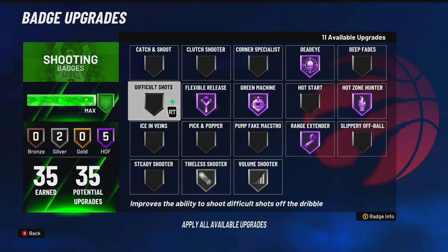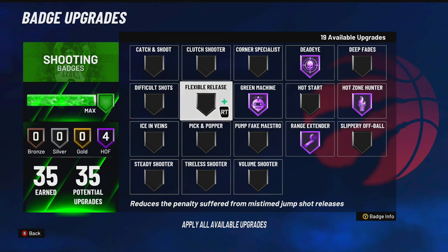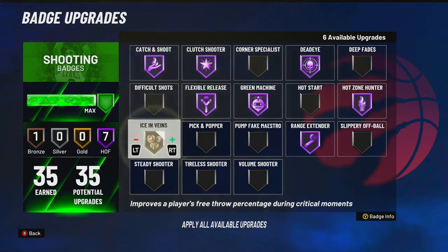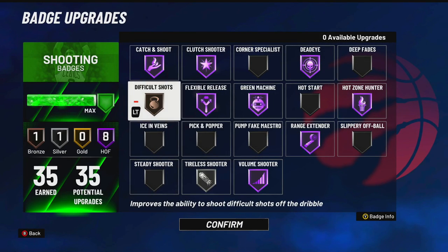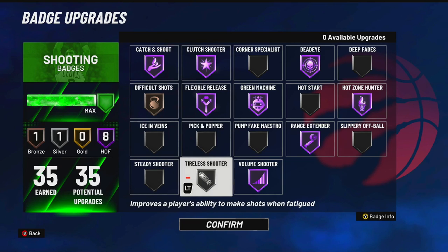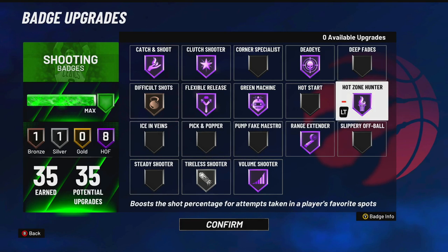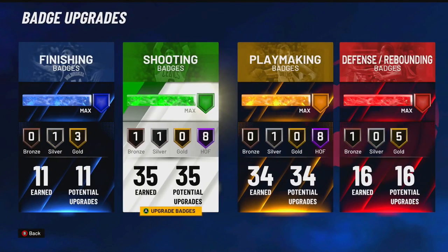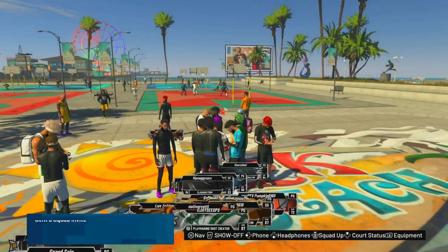It's really all up to you at the end of the day. But when I have my Legend badges — all 35 of them — I run Catch and Shoot Hall of Fame, Clutch Shooter Hall of Fame, Tireless Silver, Volume Shooter Hall of Fame, and Difficult Shot Bronze. This is a huge advantage being a Legend, having all these extra badges. But those are the badges I would use when it comes to shooting. Make sure you guys have the exact same badges as me, and once you do that you are set to go play.